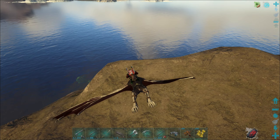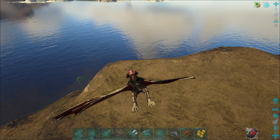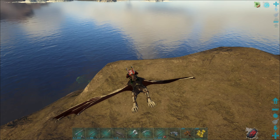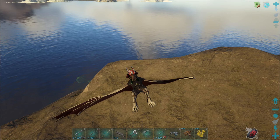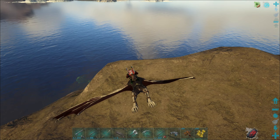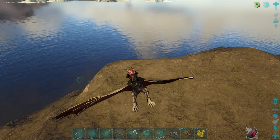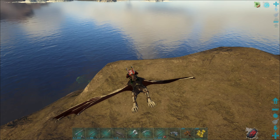Wir können uns jetzt im Flug sogar unsichtbar machen. Dann seh ich dich gleich nicht mehr - schon bin ich weg. Siehst du mich noch? Ich seh nicht mal deinen Namen. Das geht aber nur nachts. Tagsüber geht das nur, wenn man sich hinhängt. Ich mach mich mal wieder sichtbar.